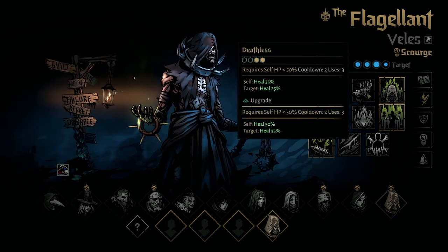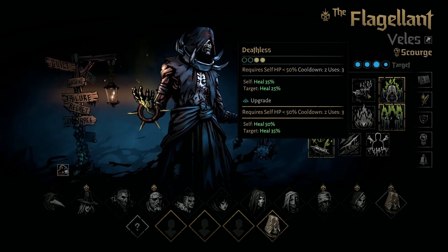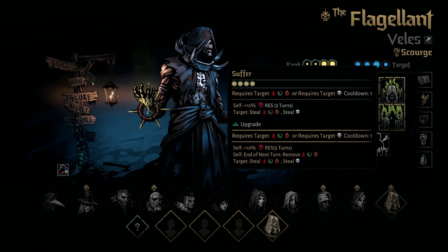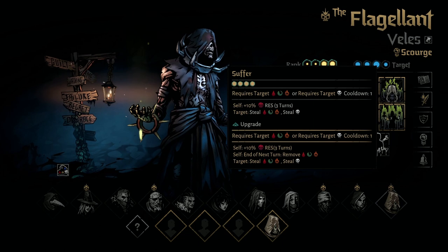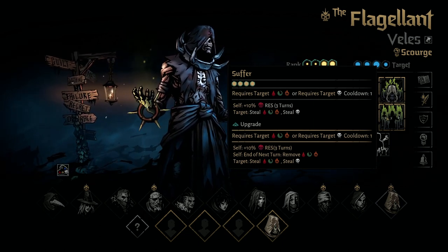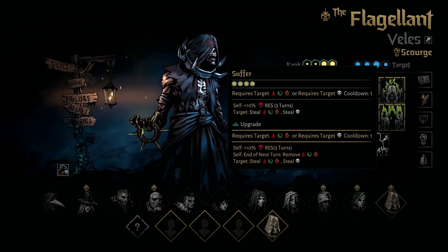Deathless on Scourge means he no longer takes self-damage — he actually heals himself potentially 50% HP and heals a target 35% HP, so that's a massive heal. Then Suffer on Scourge makes it so that if an ally is Burning, Blight, or Bleeding, he can steal those conditions, and he can even steal Horror on top of that. But he'll also get Deathblow resistance, and those conditions will get cured the following turn, just like before.